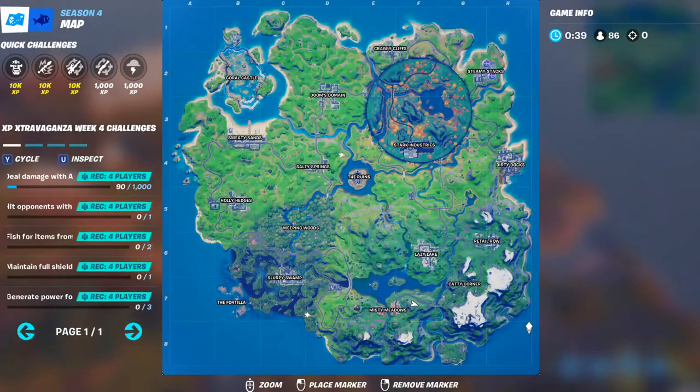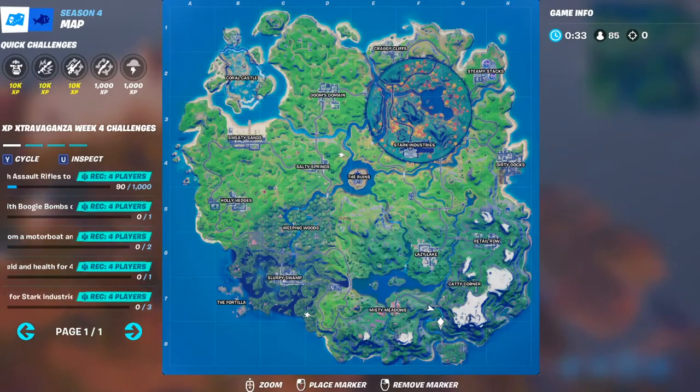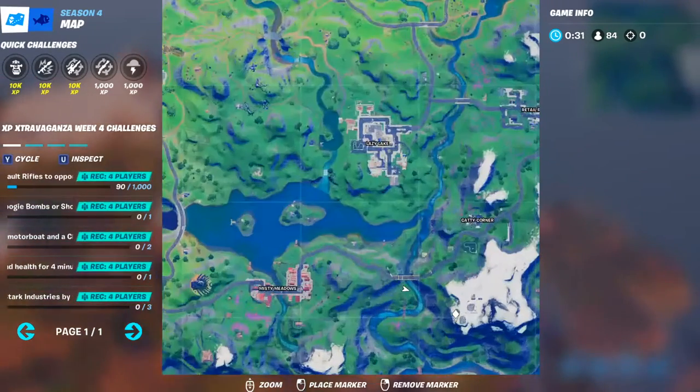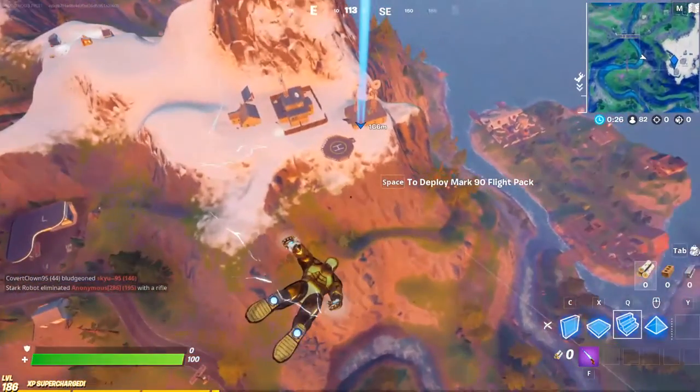For stage two of this challenge, all you have to do is just fish for items from a motorboat and a chopper in a single match. Go to the weather station right here and take the chopper from there. Always start with the chopper because you're going to end it.